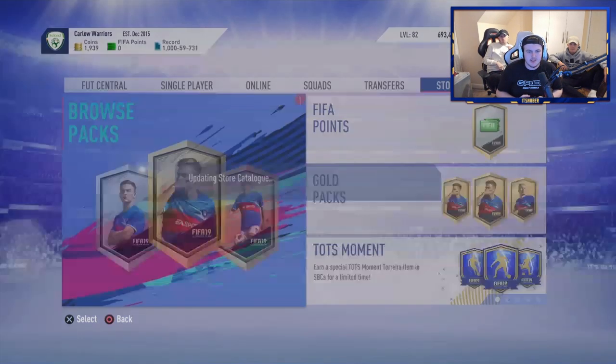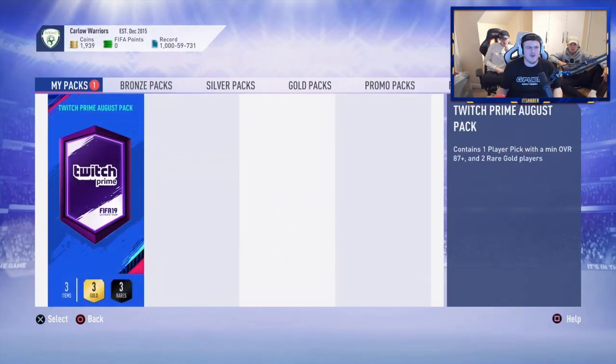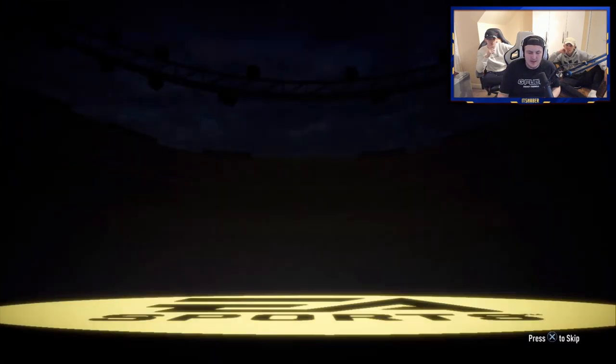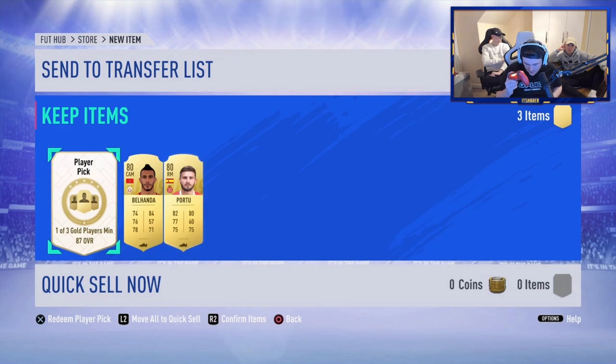Now it's time for Aqua's pack. Hopefully we can get him something a little bit better than the last one. Fingers crossed we can get at least one walkout — it'd be nice to get a decent pull in the opening pack before the player pick. We're going to get Bellhander and Portu in Aqua's preliminary pack, but here we go for the player pick.